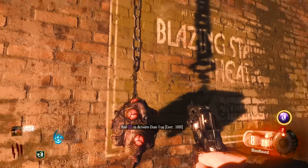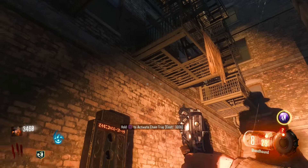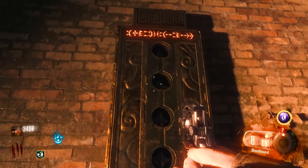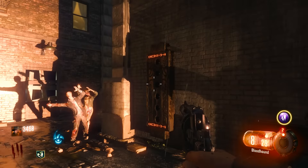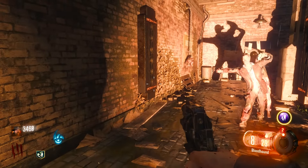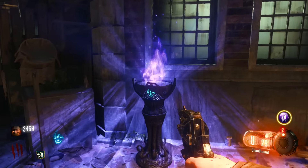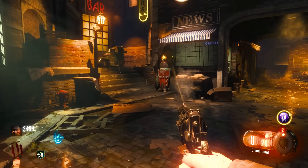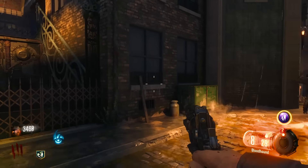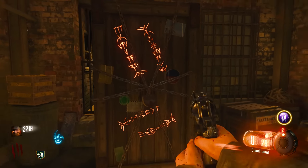What's that — 'Activate Chain Trap.' That's interesting. I remember seeing these in the trailer. Not sure what they do, maybe the chains go across there or something. We have another Beast panel here. Several Gobble Gum locations around. What's this — a Vesper? I don't know how this works but I'm rolling with it.